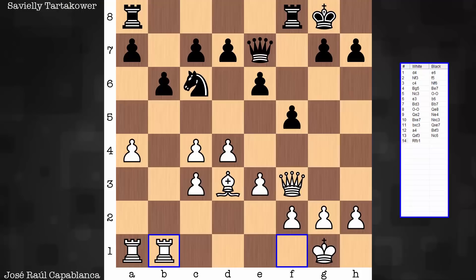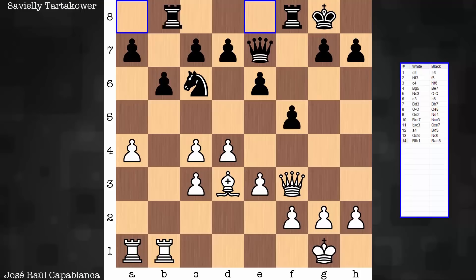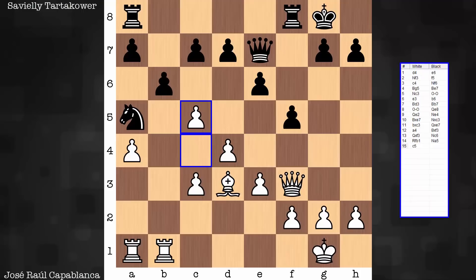And rook f to b1. So working with this half-open file — there's one downside here, the doubled c pawns, but at the same time there's also some play for one of the white rooks. Now that the pawns are doubled, the b-file is half-opened. An idea behind this move is to meet the move knight a5 with c5, which is basically going to undouble the pawns. White will be able to exchange off the c pawn for the b pawn.